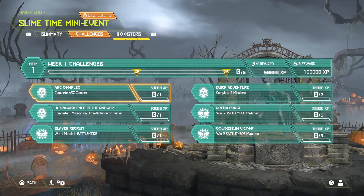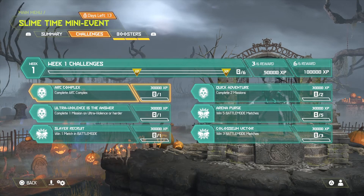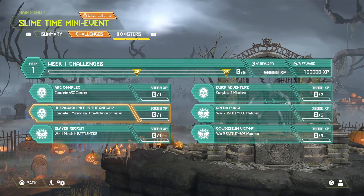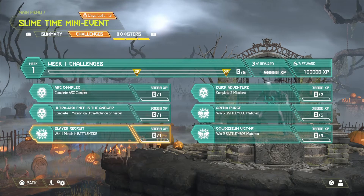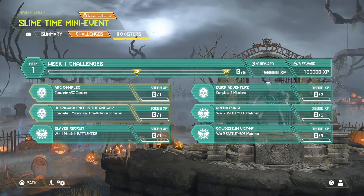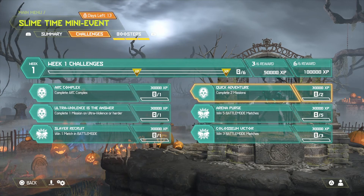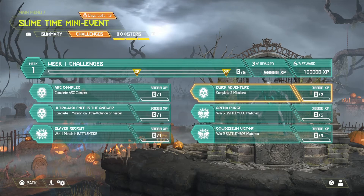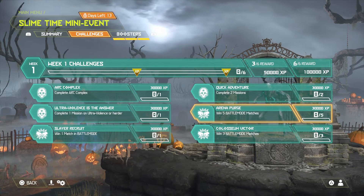The challenges for the event are: Complete Arc Complex, which is not that hard — just go to the Arc Complex and complete it. Then Ultra Violence is the Answer — select any level on Ultra Violence and replay it. Slay a Recruit — win one match in Battle Mode. Quick Adventure — complete two missions, any two missions, so Arc Complex and Ultra Violence could cover that as well.